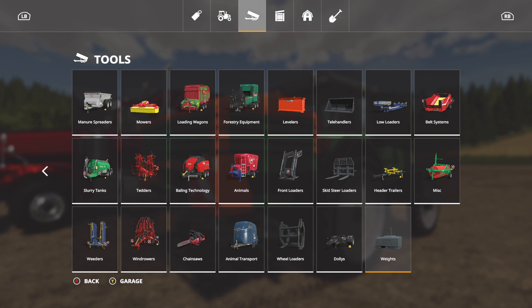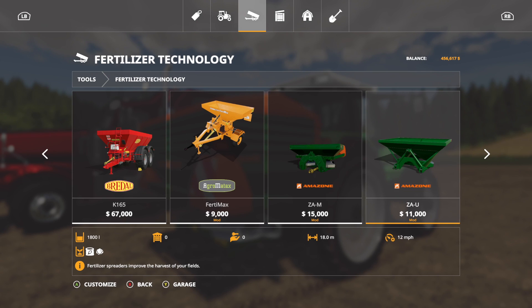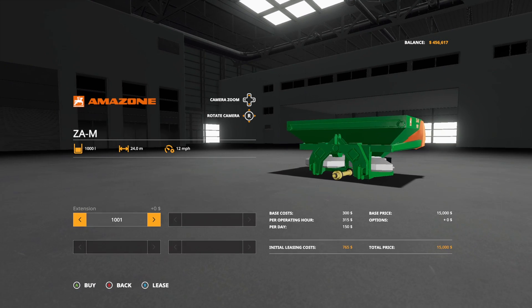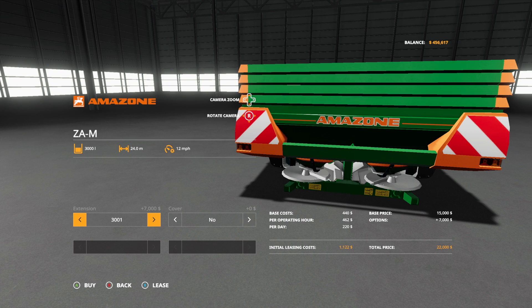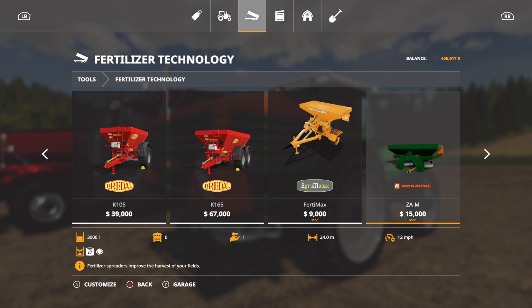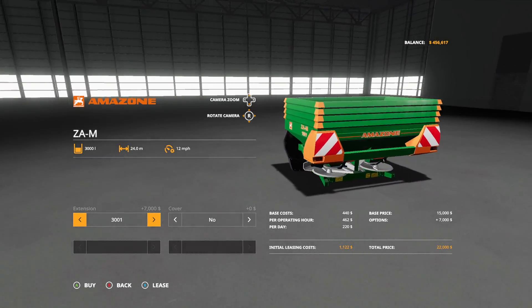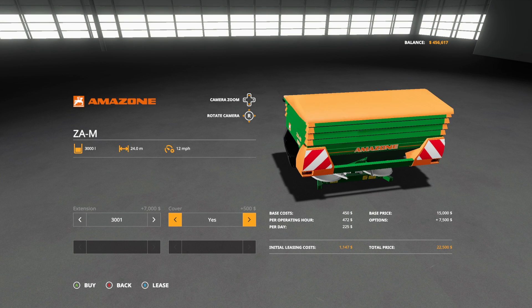Up next we have the Amazon ZAM. You'll find this under solid fertilizers — fertilizer technology. This is really cool and I think it's going to be a big game changer. Before we had the ZAU which went up to 1800 liters and did fertilizer and lime. Now we have the ZA ILM for four thousand dollars more — instead of 18 meters it does 24 meters at 12 miles per hour. I believe this has the largest swath of any lime spreader in the game.